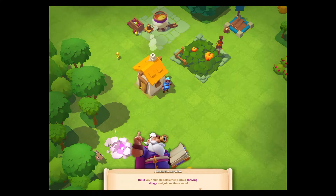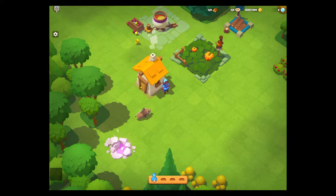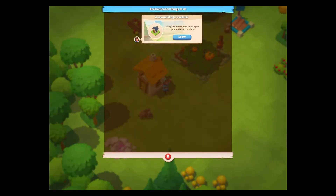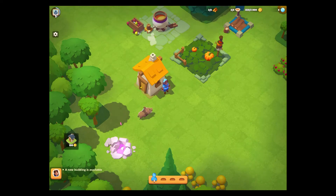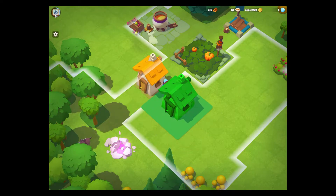Build my humble settlement into a thriving village and join us there soon. A new building is available. Recommended things to do: drag the home icon to an open spot and drag it in place. This is a little weird UI. There's a little arrow showing me — not a very good arrow actually. I'm going to drag this and you can see where I can place it. I'll put it there and spend coins.